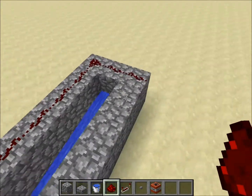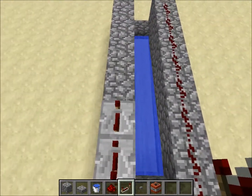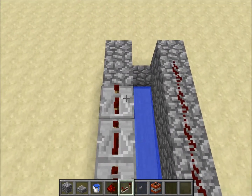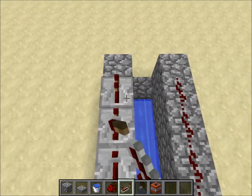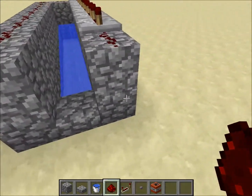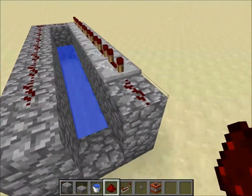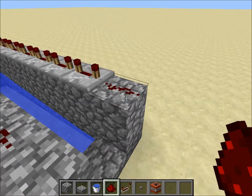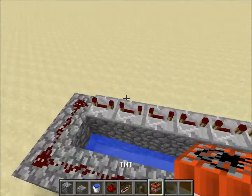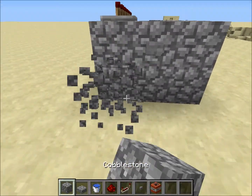Next, put redstone repeaters set to max delay on the other side, up until just before the slab. Then put a redstone line on top of the redstone repeater row, and at the end place a redstone dust. Then put a button over here.